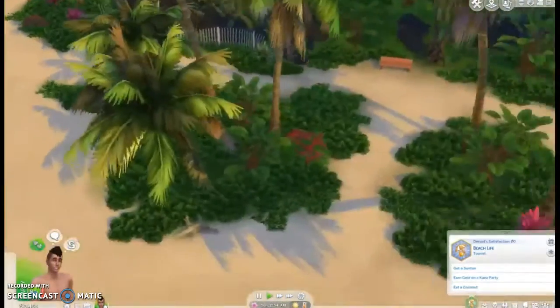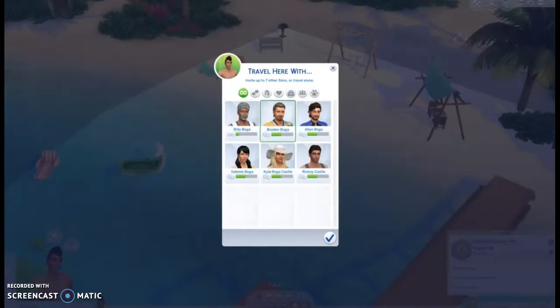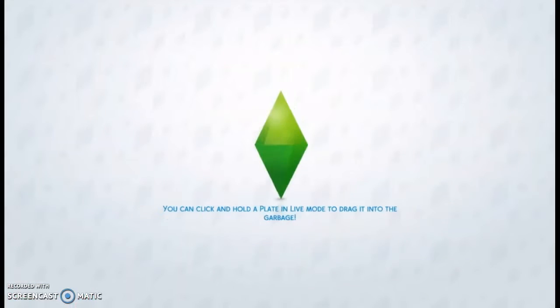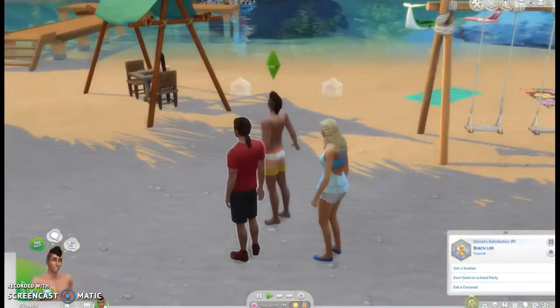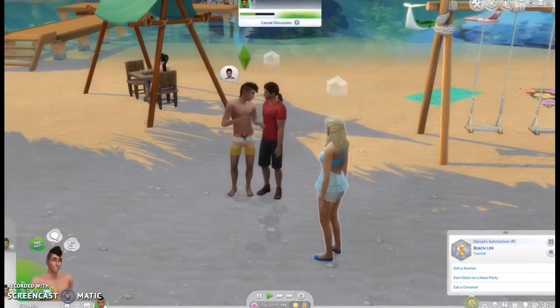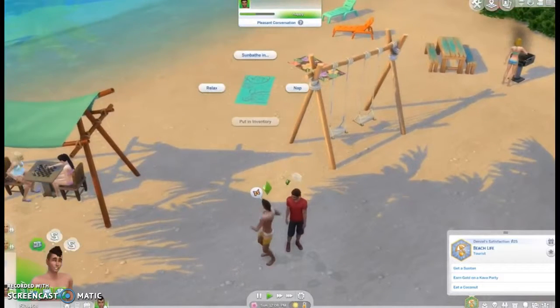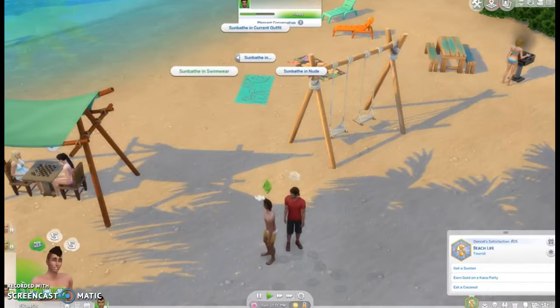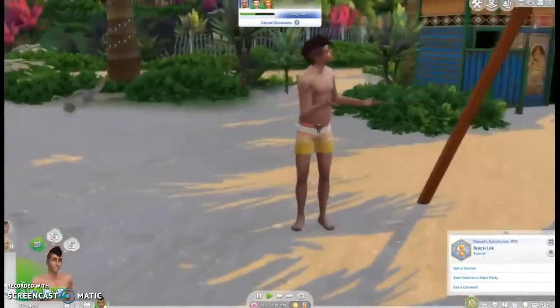I'm trying to figure out how to suntan — I think I have to go to the actual beach. I don't know if the lot is a beach lot. We're taking our mom and dad with us, socializing, getting ourselves familiar with the island. This is really the first part that we're doing any actual gameplay. I'm pretty sure that's how you get a suntan, so I go ahead and say sunbathe in a swimsuit. But then I exit out because I want us to introduce ourselves to some of the people who live on Sulani first.